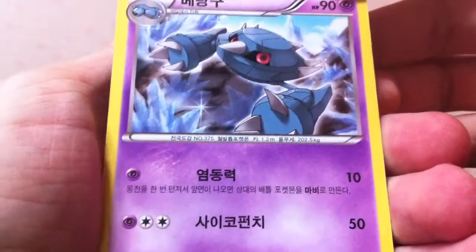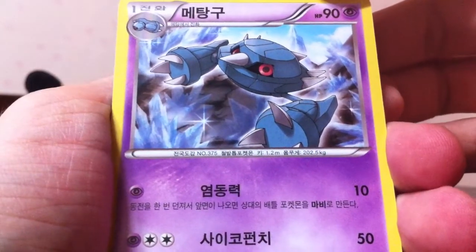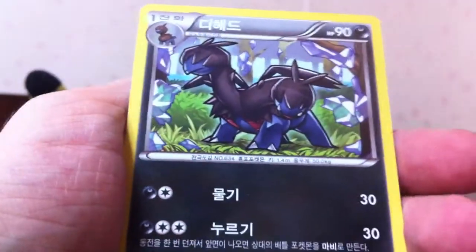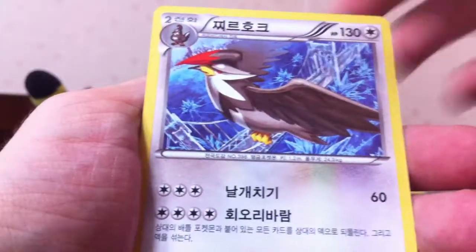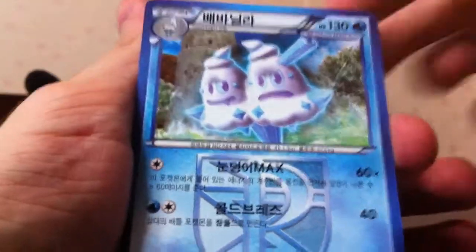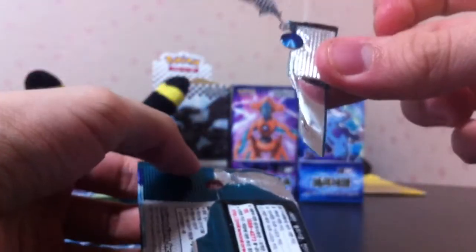I think I got a Metagross last time, I don't remember — all these packs run together. Next pack, Metang, Cacnea, Zoilus, Staraptor, and Vanillux. I always get confused, but I'm pretty sure it is Vanillite, Vanillish. Really? This just happened.